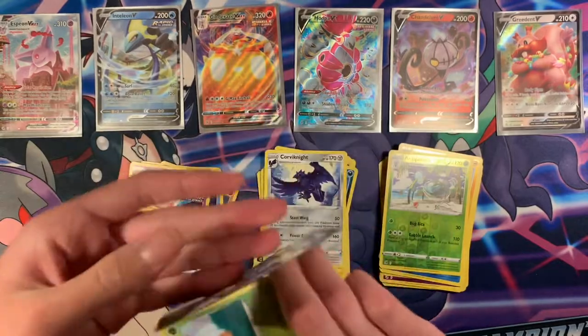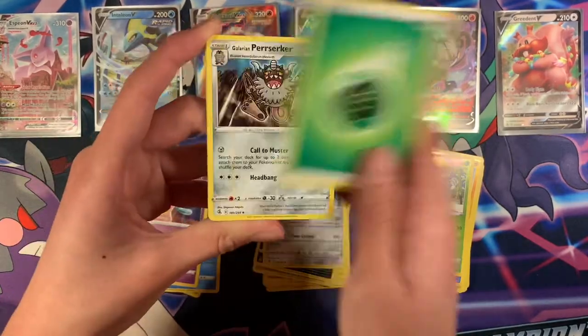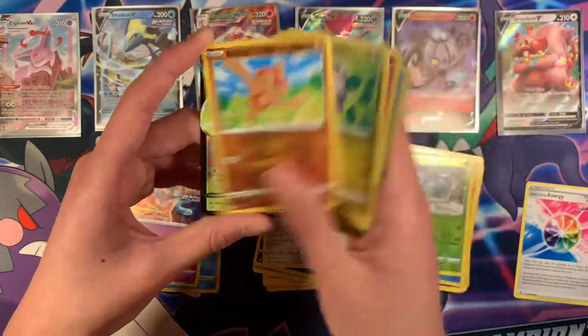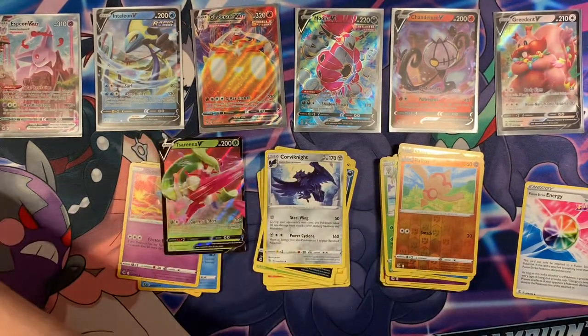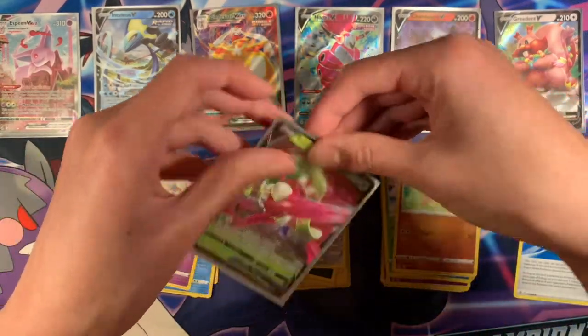Black code — card trick. Let's see what we get. Fusion Strike Mew V — nice. Serena V — not too bad. It's my second copy. My local game shop has one, so I could build a Serena deck. Not the best deck to be honest, but it could be a fun deck to play.